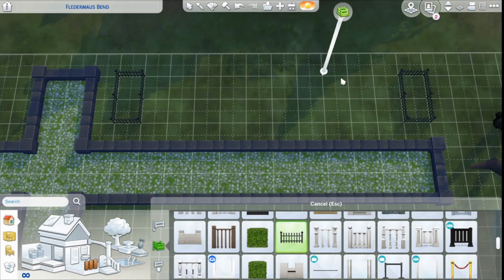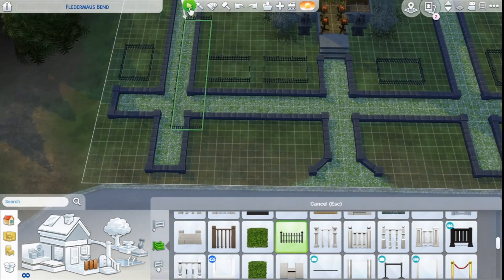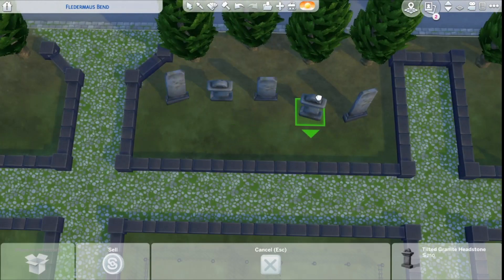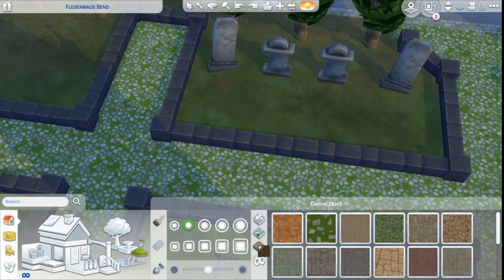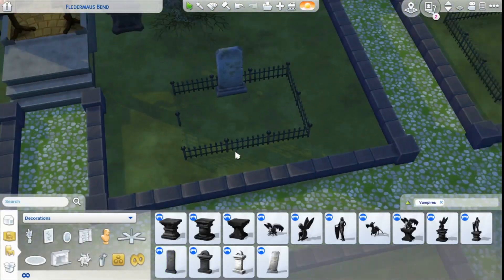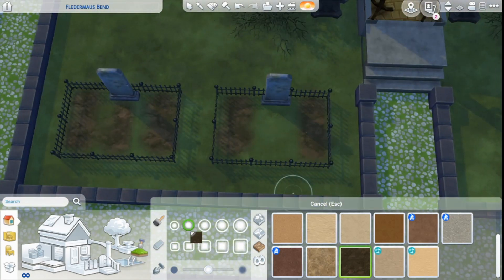Here you can see me doing all these family graves. I decided at first to give each grave plot its own little fence, but then decided to just do a few of them. These cypresses actually had the word grave in their name — I think they were called graveyard cypresses — so I knew I had to use them. The gravestones are all from the Vampires pack. You can see me doing some terrain painting and building these family grave plots with multiple people — adding about three spots in each. All the brown terrain paint is supposed to represent where the graves have been dug.